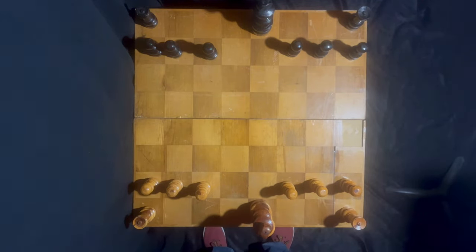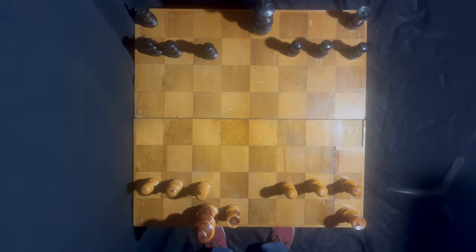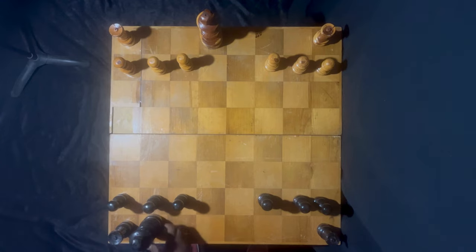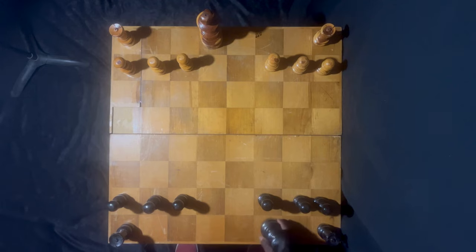Castling queen side is the same thing in reverse: king two squares to the left, plus rook placed to the right. Observe Black's defensive position using the equation: king two squares to the left plus rook placed to the right equals king side castle. And castling queen side equals king two squares to the right plus rook placed to the left.